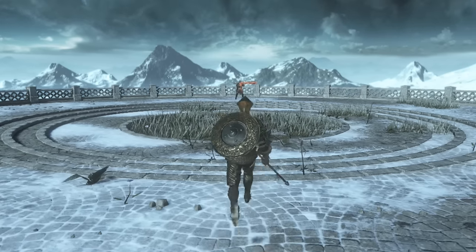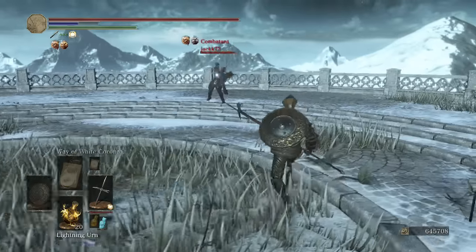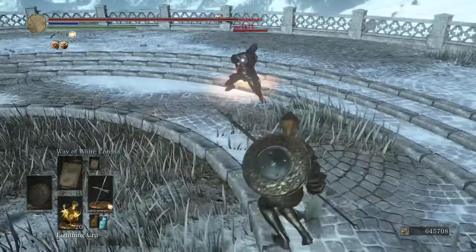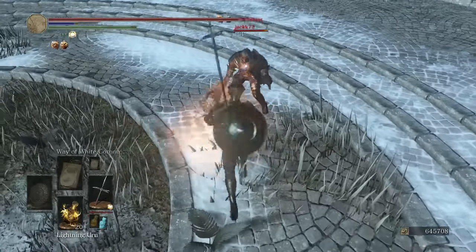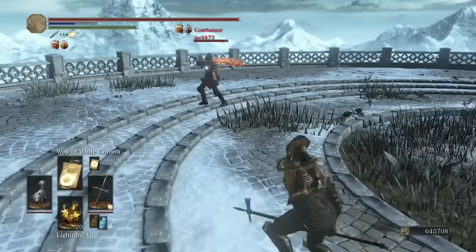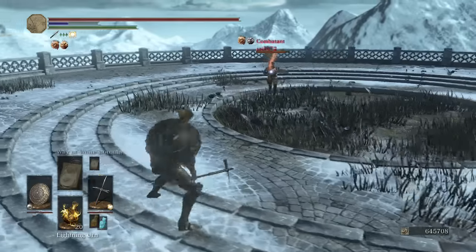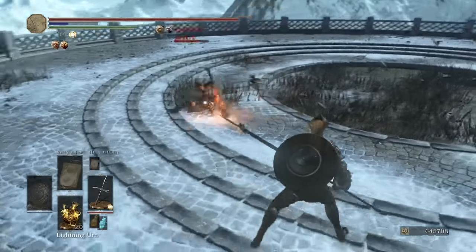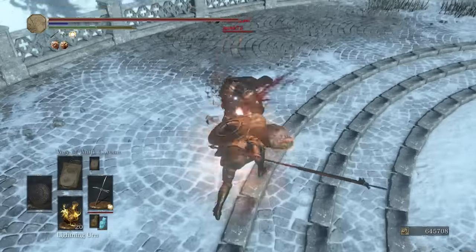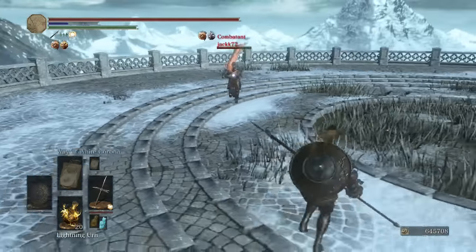We're going up against the great club with a fire buff, because you need more damage. Way of White Corona — that's what I like to see. Usually more than 70 damage is what I like to see, but I'll take anything when it comes to the Way of White Corona.